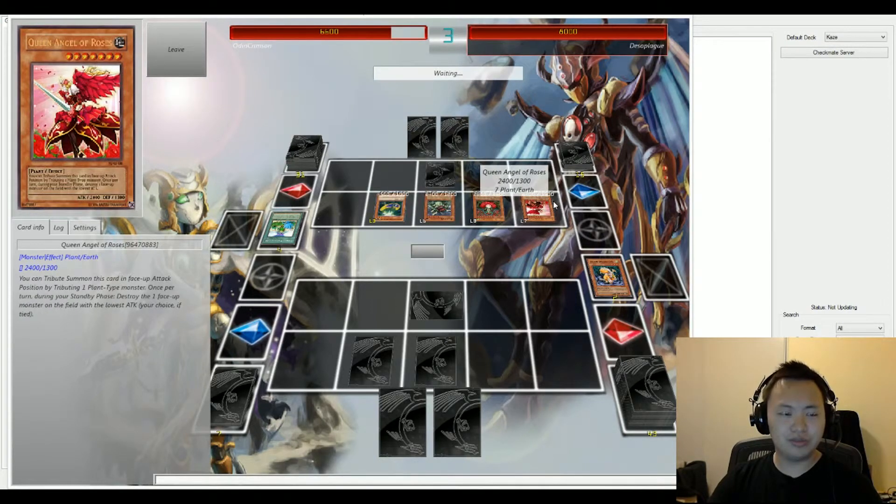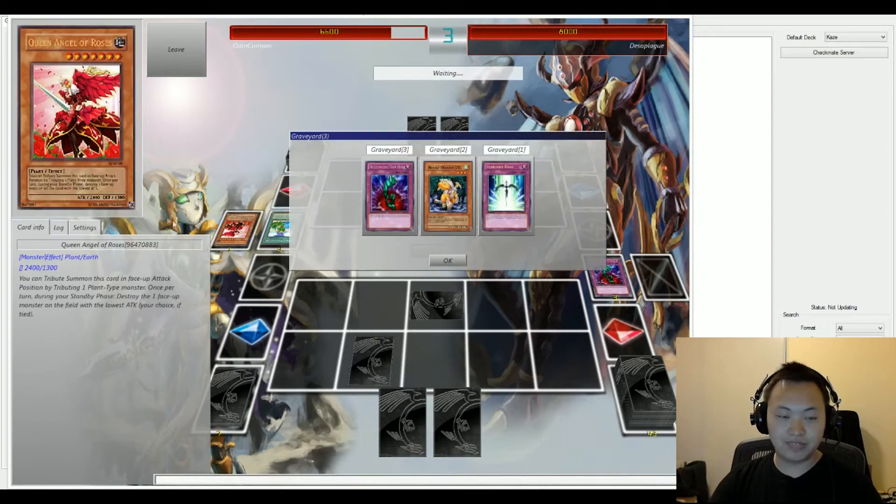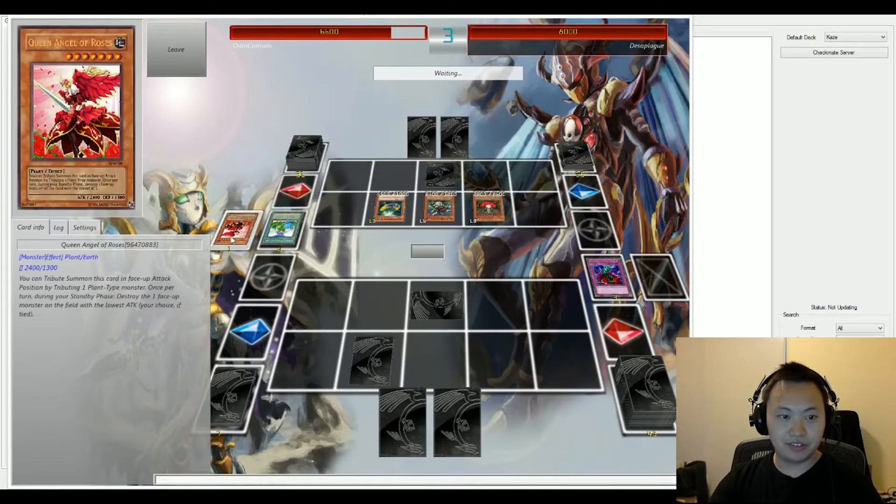Queen Angel of the Roses is being special summoned to the field — you can tribute this card. Boneless Traphole is activated in response, and that's going to go ahead and remove Angel of the Roses. Let's go ahead and read its effect: once per turn during the standby phase, destroy one face-up monster on the field with the lowest attack. Your choice if it's a tie.